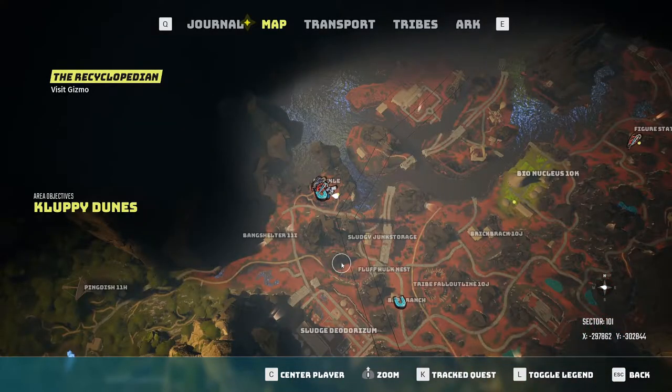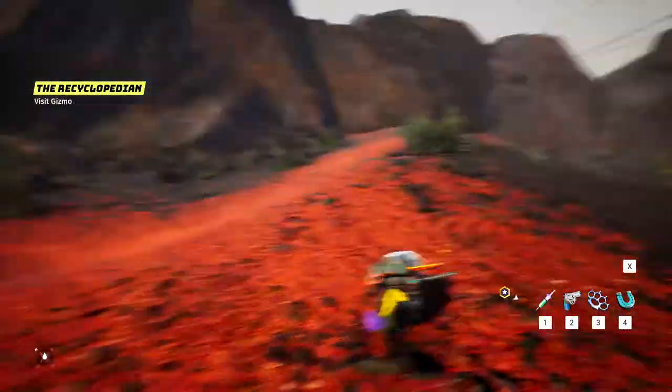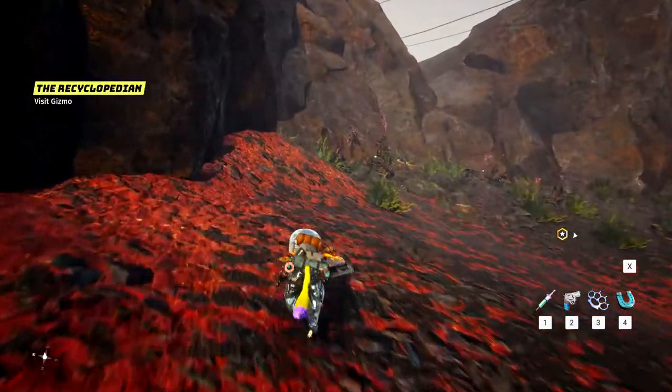The first issue is how to access the location, as there's no direct zip line or road in, and the water is toxic so you can't use your goo glide. What works is making your way to a small village called Frockle, which is directly across from one of the small islands. From there, head back toward the mountains and follow the path to get on top of them.